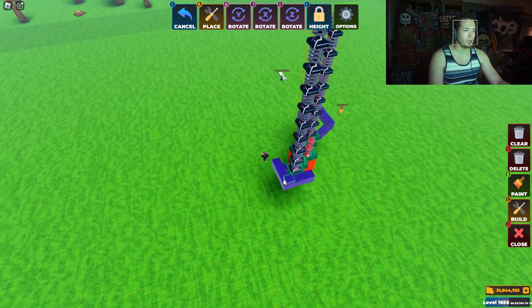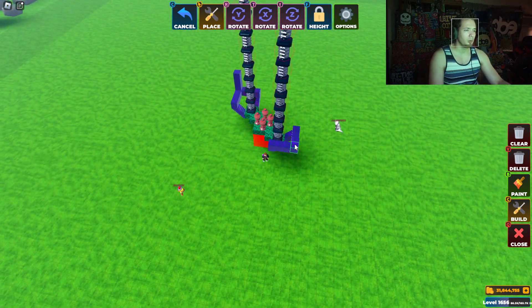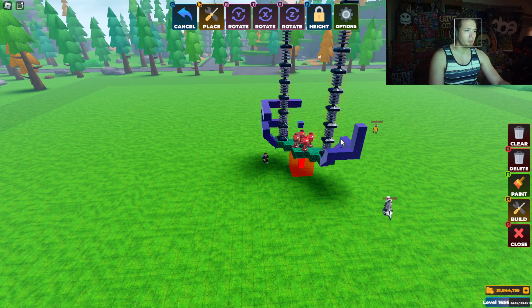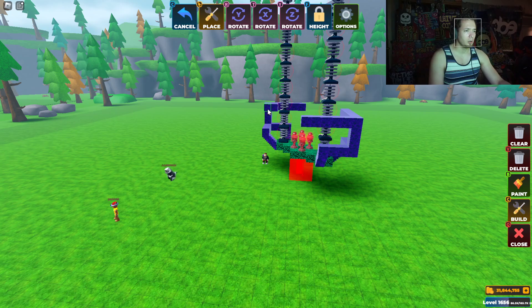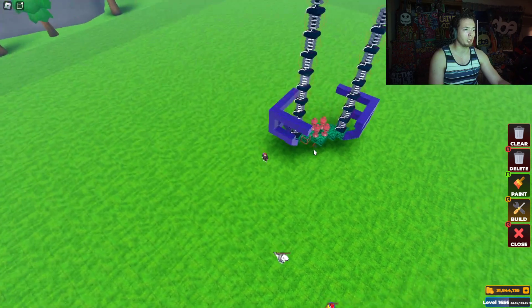We're going to go ahead and drop this here — perfect. From this point on I think we're just going to go ahead and stack it up about three high: one, two, three. And then we're going to go one, two, three, four, five — one, two, three, four, five — one, two, three, four, five. Oh, I added an extra one there.